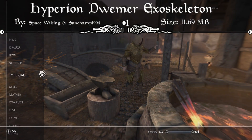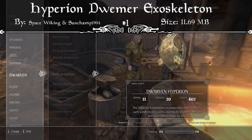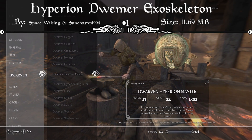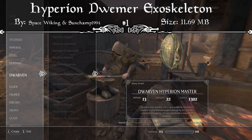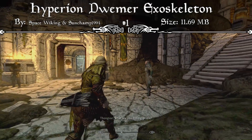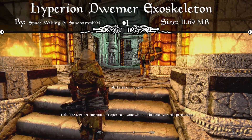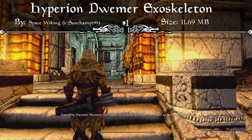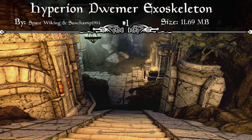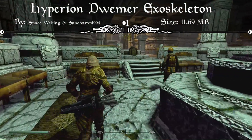Coming in at number one we have the Hyperion Dwemer Exoskeleton. The mod page reads that a long time ago the Dwemer invented the automatrons — fearless machines protecting their cities — but they constructed one machine different from the rest, one that requires a humanoid to operate: the Hyperion. The exoskeleton grants the wearer more speed and strength. This mod adds the exoskeletons Hyperion and Hyperion Master along with a new quest called Lost Technology, featuring a new dungeon and bonus content. You can start the quest by reading the Hyperion History Book in the Dwemer Museum in Markarth, and you must have access to Blackreach to finish it.